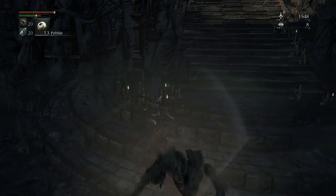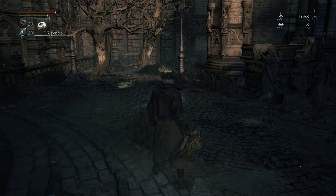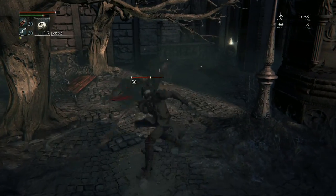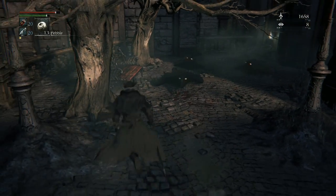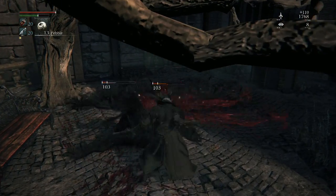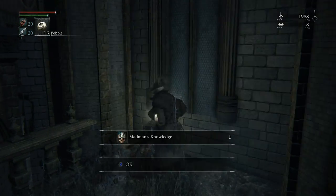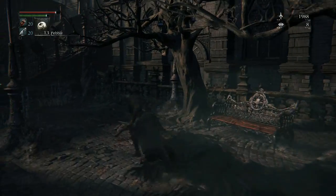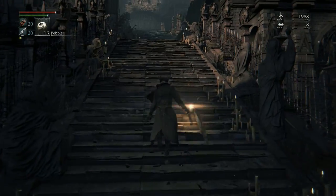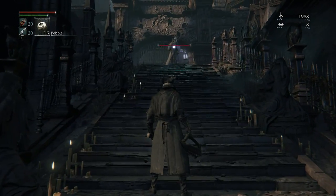My weapon — I did equip the gem we got from the little girl's mother, which gave a little bit of attack boost. We get some extra range with the whip; it's pretty good but not really my thing. It is growing on me though. I'm still more comfortable with the threaded cane.